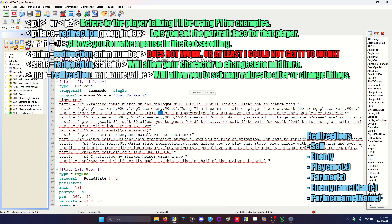Backslash N is a line break — it goes to the next line. He'll say something on one line, then it'll go to the next line. Using P2 face equals redirection allows you to change the other person's picture. Redirection is explained a bit below. It looks a bit weird with the slash N and the sentence as it goes, but you'll get used to it over time.